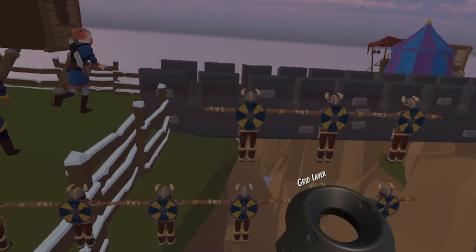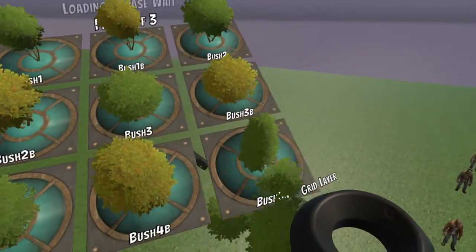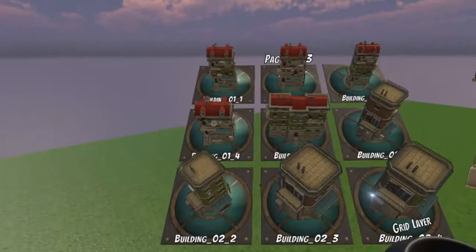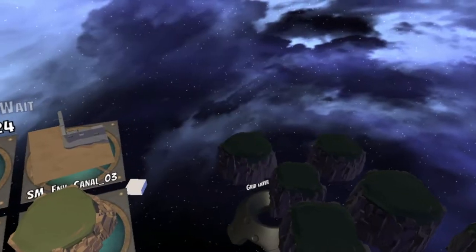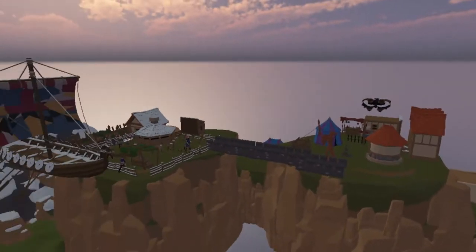We'll start with gameplay. This is essentially an object placing game — think Tilt Brush, but with assets. You're given access to a vast suite of buildings, props, landscapes, characters, planets, and spaceships, and you do whatever the hell you want to with them.